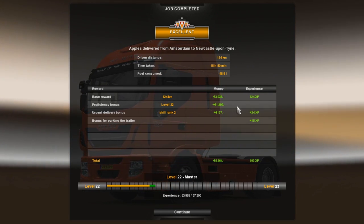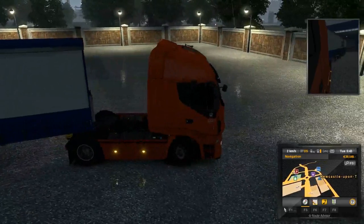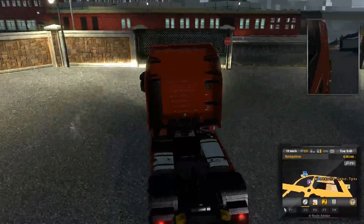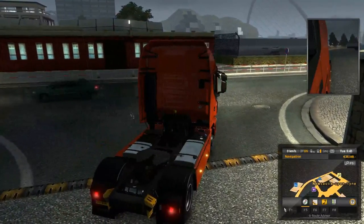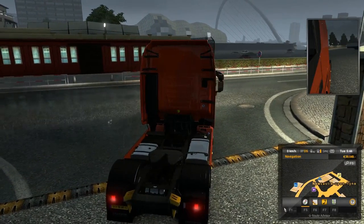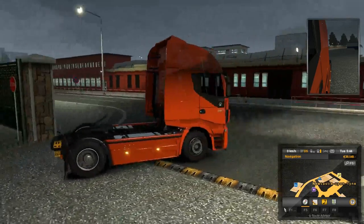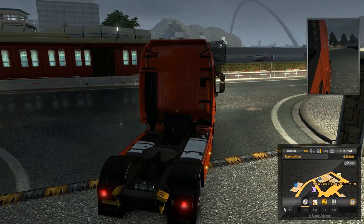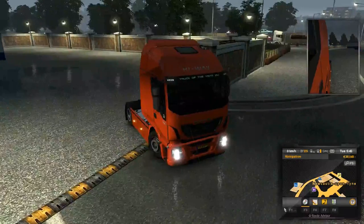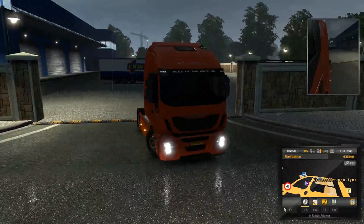Excellent! Level 22 — love it. We drove about 120 kilometers — not too bad. Truck of the year! That horn though — I am going to rectify that as soon as possible. This rain is ridiculous. Look at that weird building in there — I don't know what that is. If you're from Newcastle-upon-Tyne — yeah, I'm butchering that, I'm sorry — leave a comment below and let me know what that building is. I could probably Google Maps it but I'm lazy and others will be wondering too.